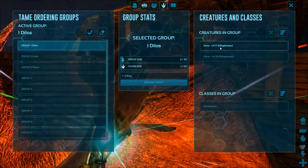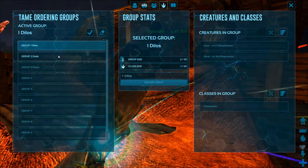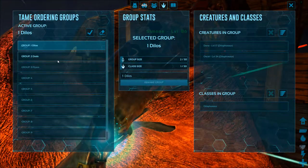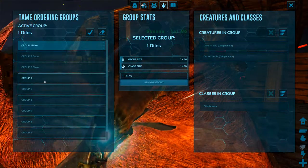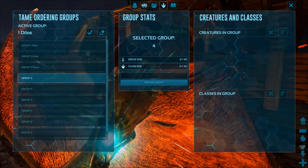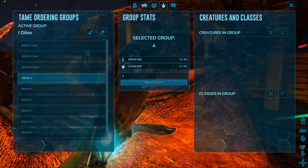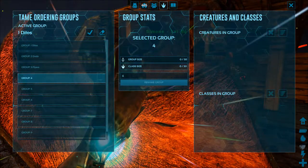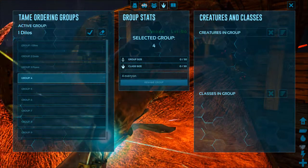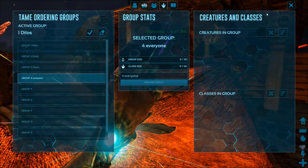The difference between a creature and a class is: a creature is an individual member, no matter what it is — Dana, Oscar, whatever. A class is the kind of animal it is, whether it's a Dilo, a Dodo, or a Terry. It will also tell you how many members are in each class or ordering group.